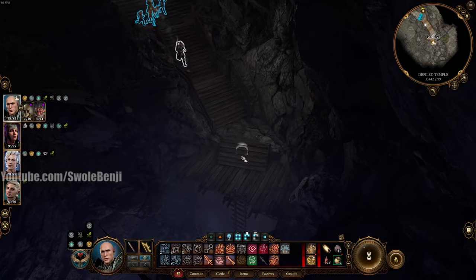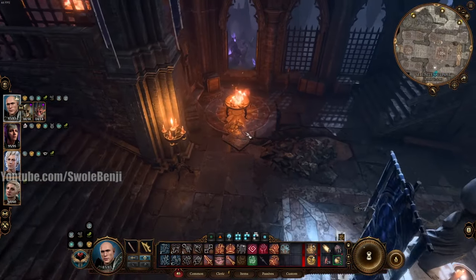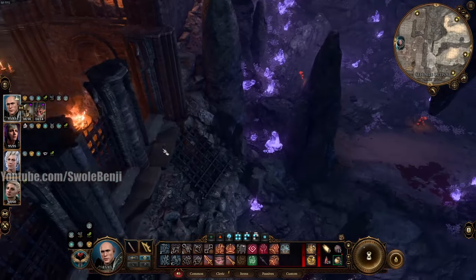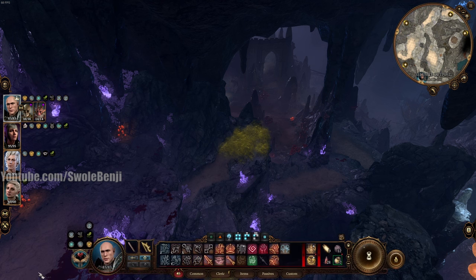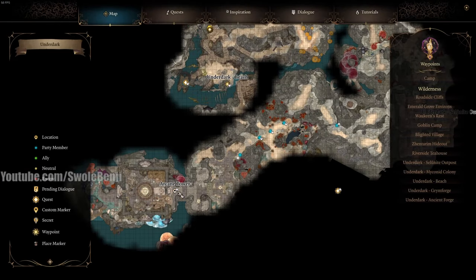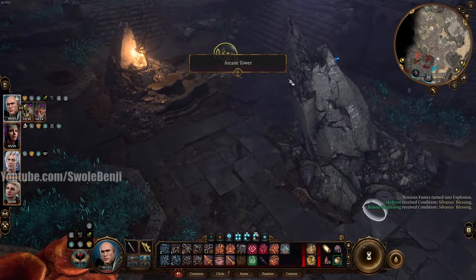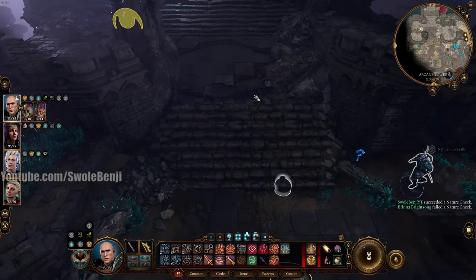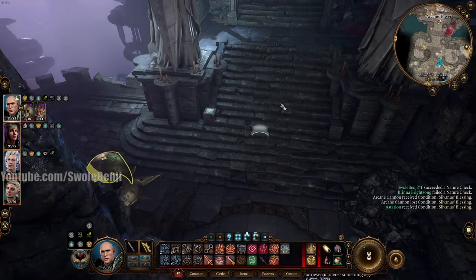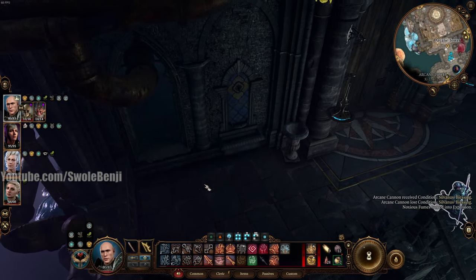And this is the way to the Underdark. You just follow this path, click the ladder, and boom — there you go. You will be in the Cellunite Outpost. It's that simple, that easy. Once you're in here, all you do is hop out this little window and travel all the way west to the Arcane Tower. Once you are at the Arcane Tower, you would want to enter turn-based mode and run past these turrets, because they will be shooting at you.